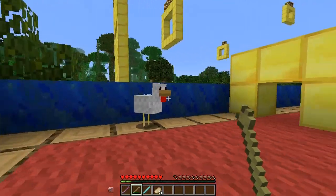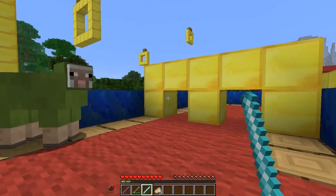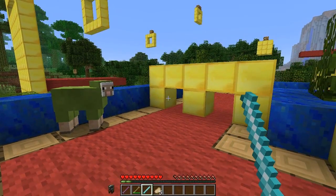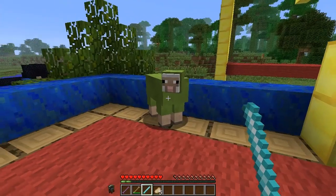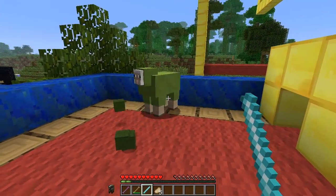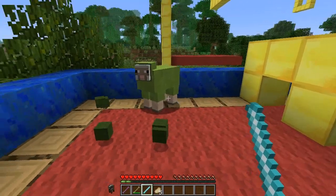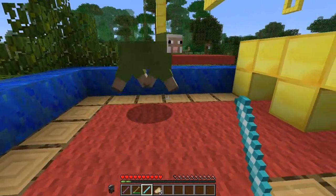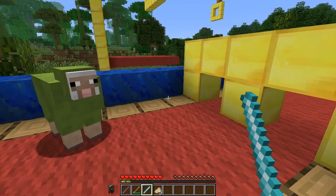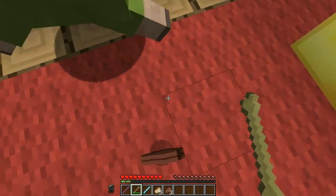Pigs can produce cooked pork if you use your ability wand, fit in small places, and make pig noises. I'm now a sheep — I can produce colored wool depending on what color I am, and I make sheep noises. You can moo as a cow and produce cooked beef.